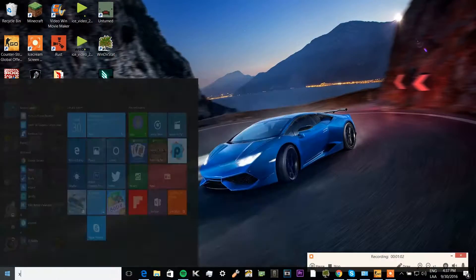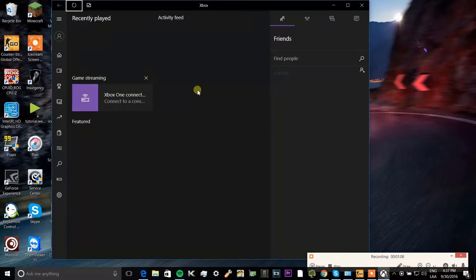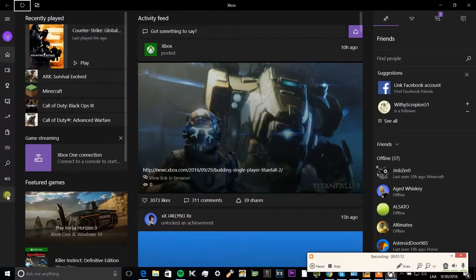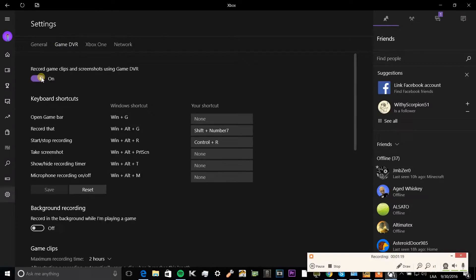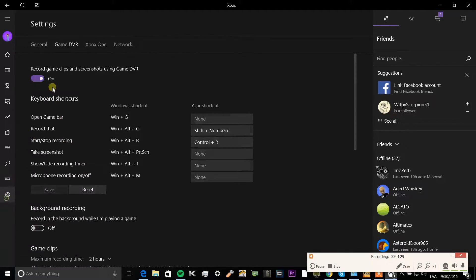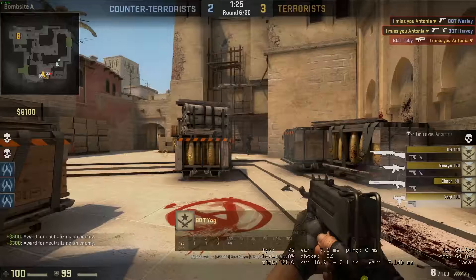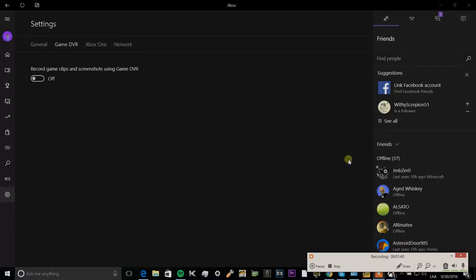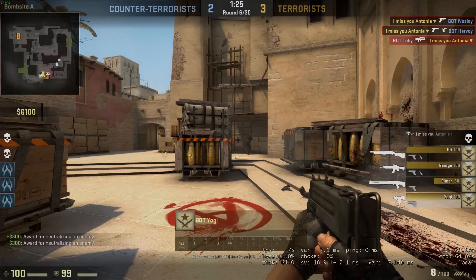What you want to do is go to your dashboard and open up Xbox. Once the Xbox app opens, go down to Settings. Then go to Game DVR — this should be turned on after the update — and just turn that off. That should fix your FPS issue. Go back into Counter-Strike and it should be back to normal, like it was before the Anniversary Update.